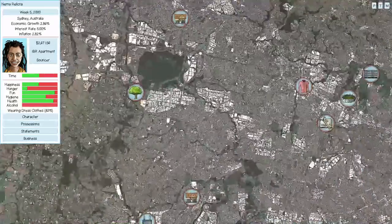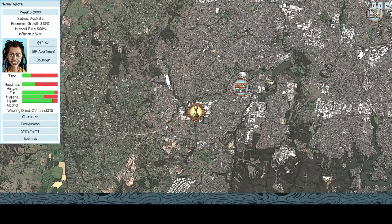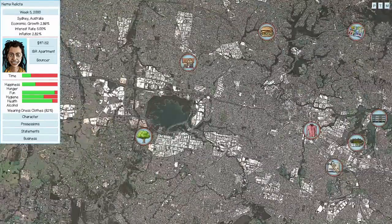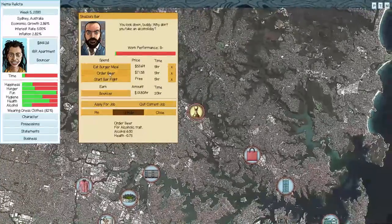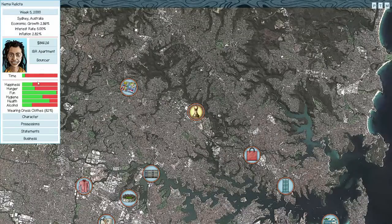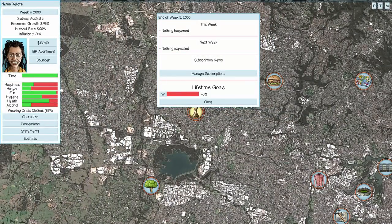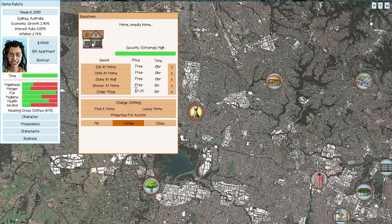We've got extra cash — let's go shopping. We want a refrigerator and an oven. We're tanking happiness from both alcohol and hunger needs, so we need to handle that. We order a beer to top off alcohol, and buy both groceries and a carton of beer. Good — we dodged a negative event. Our happiness will slowly recover. Now that we have a refrigerator, oven, groceries, and beer, we can take care of a lot more needs at home.